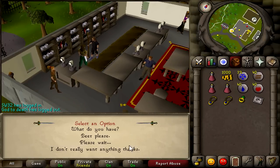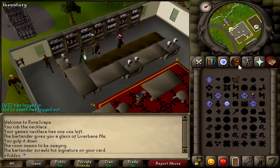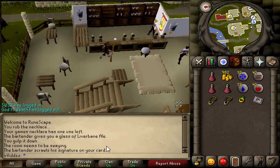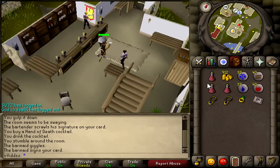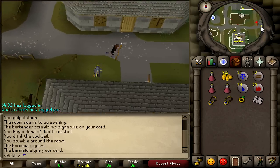To begin, teleport to Seers Village and run west to the bar there. Every time you speak to a bartender, select the barcrawl option and that will simply buy you a drink straight away — you don't have to do anything further. Next, teleport to Falador, run a little bit west to the pub, speak to the bartender and select the barcrawl option.